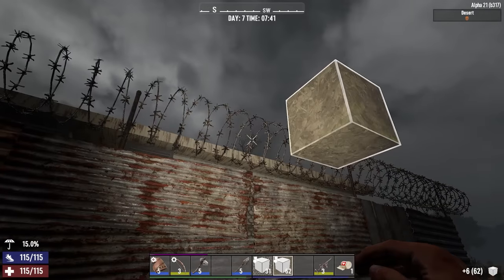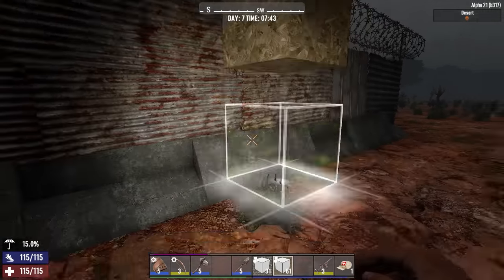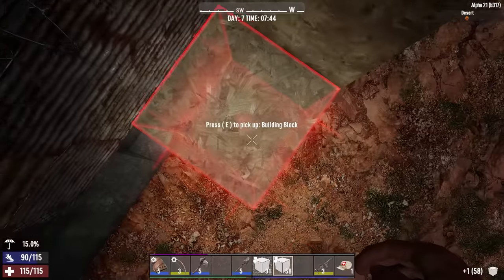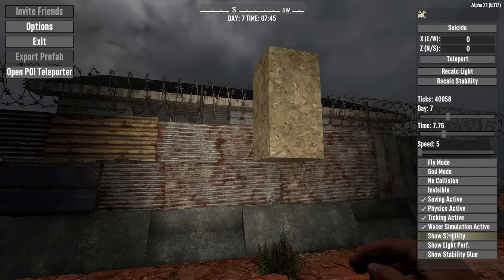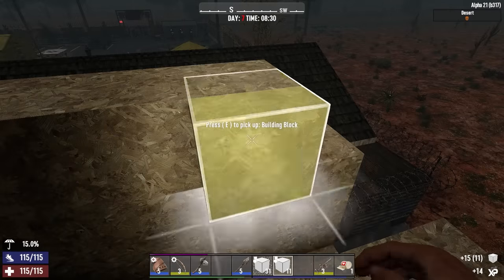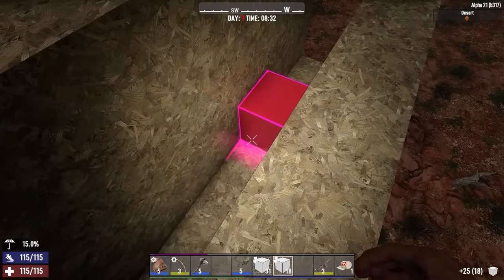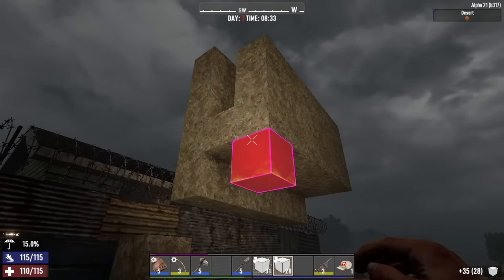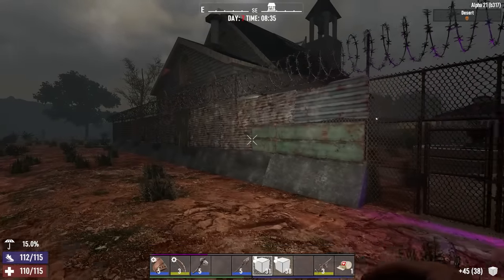In some cases you can also attach blocks directly to the third level of the fence, which is where you want to start your build so that you have two levels of block attached to the fence. If you only use a single row up against the barbed wire then you'll have issues with stability. It's also worth noting that for this build it is better to build directly with cobblestone blocks, as if you start with frames you will hit the limits of stability before you finish the build, and trying to upgrade frames to wood and then cobble can cause collapses.